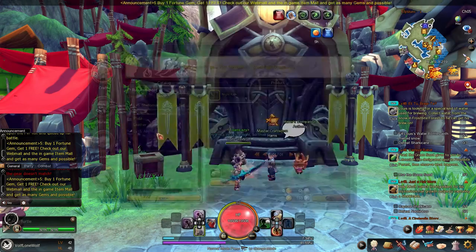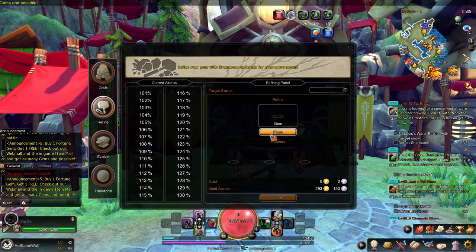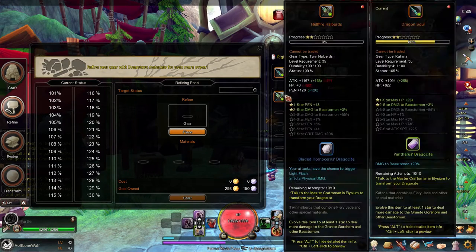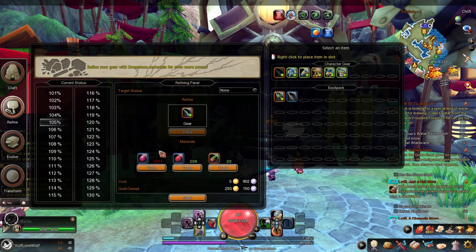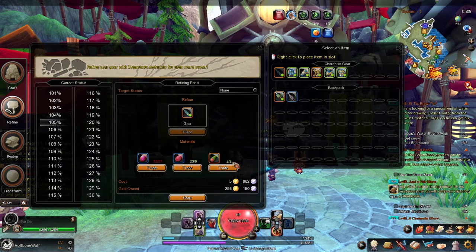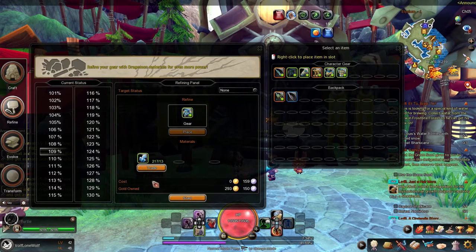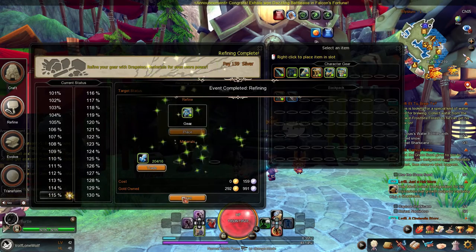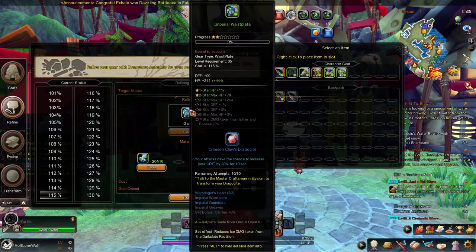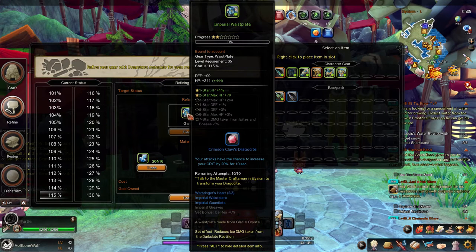Next is refining. Refining is basically your standard plus system — plus one, plus two — it just increases the item's level so it deals more damage or has better stats. I don't have materials for one item, but I do have another. Let's start refining it — as you can see I'm already starting to get better stats.